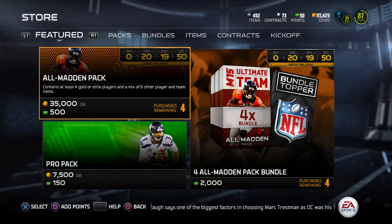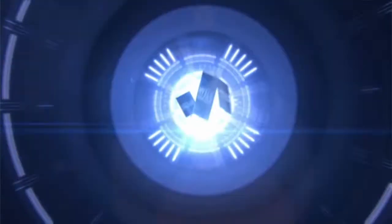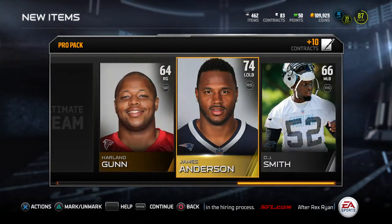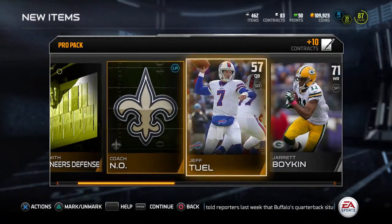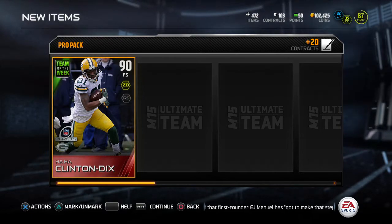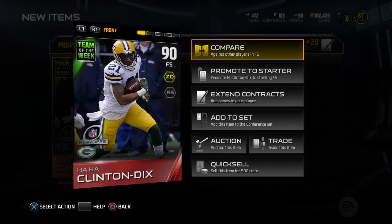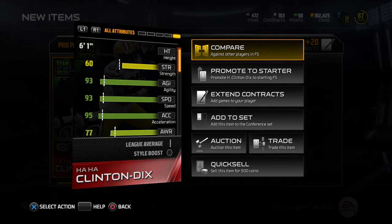I've noticed that every four packs or so I've been pulling a Team of the Year collectible card. And even after you get your gold or better in the pack, it does not mean the pack is over — you can still get the black flash and get a lucky pull. I'm going to pull two more packs here. Let's say I get a Team of the Year collectible — and you have to be kidding me. This is an example of how you can make your coins back: I got a Team of the Week elite!